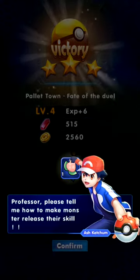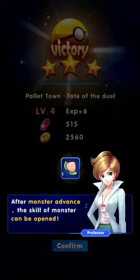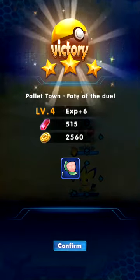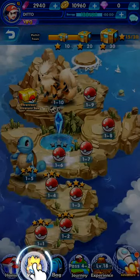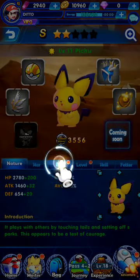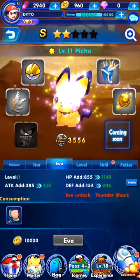Please tell me how to make monsters release their skill. Here are a lot of advanced materials. After Monster Advance the skill of monsters can be opened. Try advancing. So I guess I'm still in the tutorial — they're still teaching me how to upgrade and evolve Pokemon.